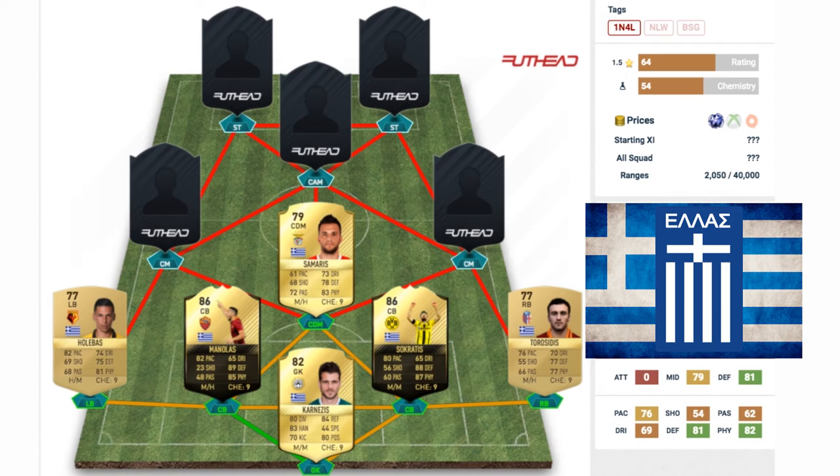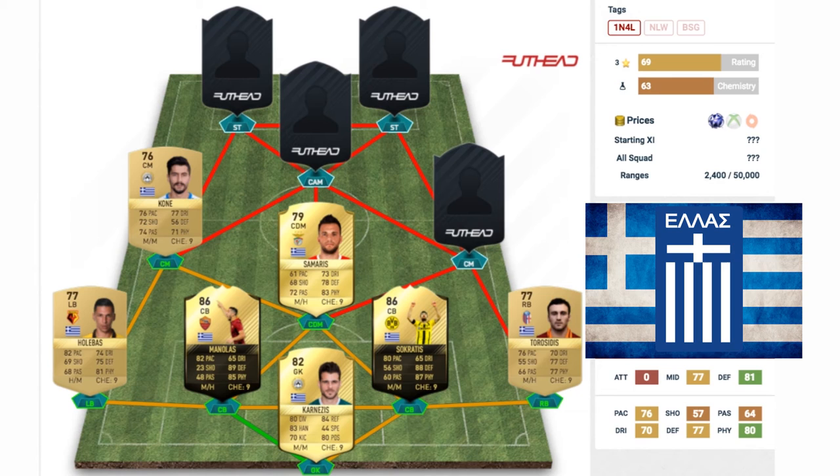In the center defensive mid position we have Andreas Samaris, with a gold 79 rated center mid card. We've converted him to a CDM for this team, where his stats make him very effective. He's got 61 pace, 68 shooting, 72 passing, 73 dribbling, and his key defending stats are 78 and 83.